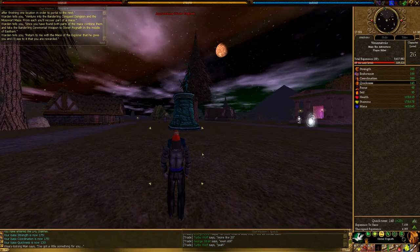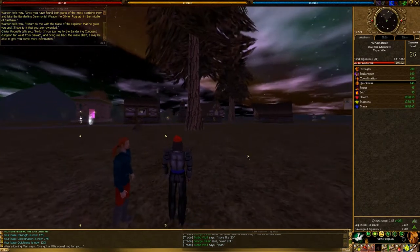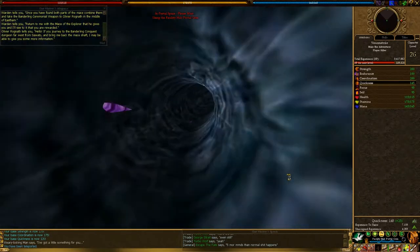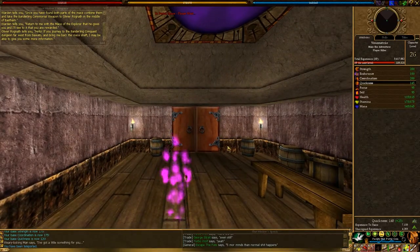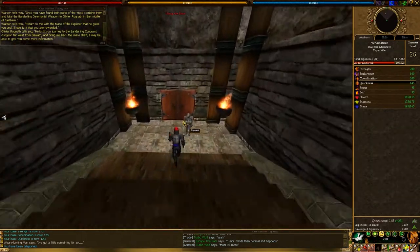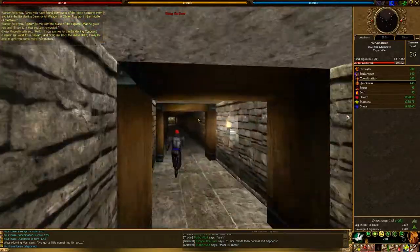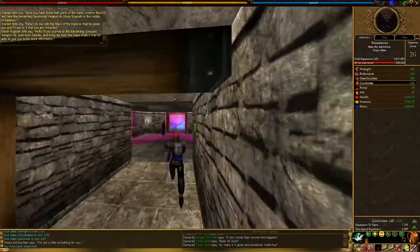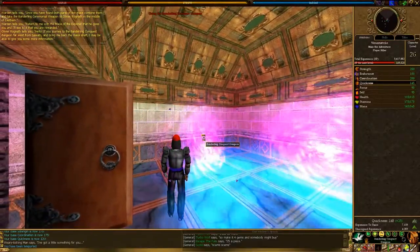Oliver Rognath — go ahead and double click him. All right. So at this point we're going to go ahead and go back to Facility Hub. We're basically going back to Facility Hub so we can go through the second dungeon and go try to retrieve the shaft of the mace.